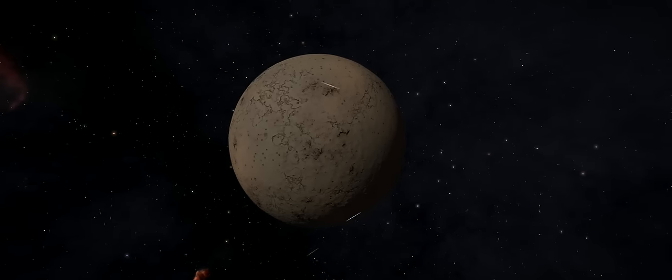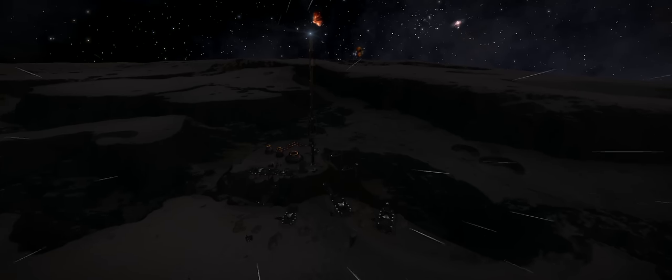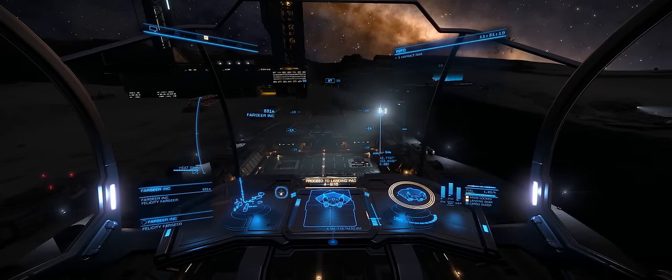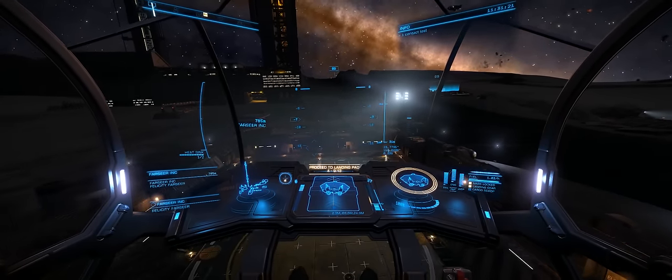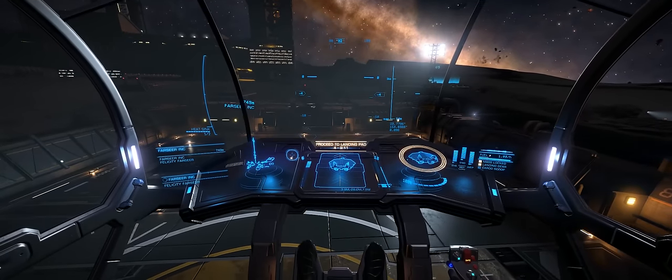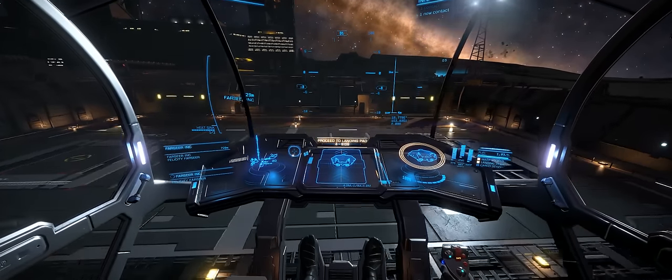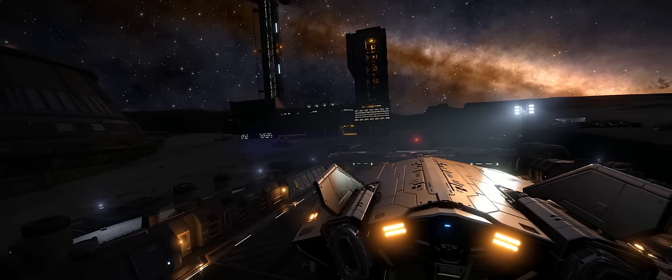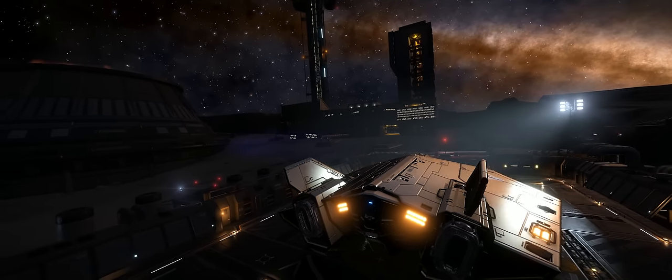Hi guys and girls, I'm Obsidian Ant and I'm back with Elite Dangerous. Today I'm going to have a look at one of the engineers in particular, Felicity, and I want to upgrade my FSD. I'm going to look at what materials I actually need, then head out and collect them, and we'll see all the various locations we need to go to in order to obtain those particular materials.